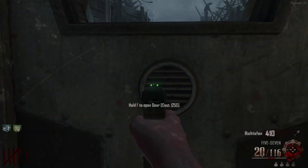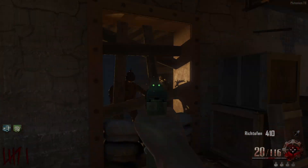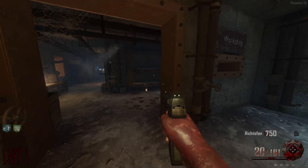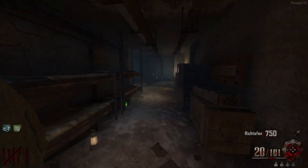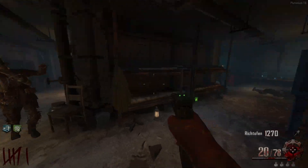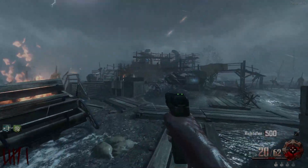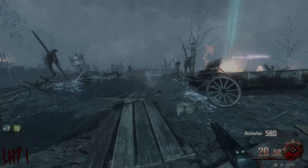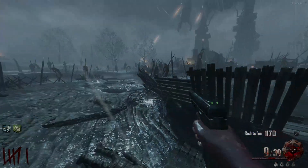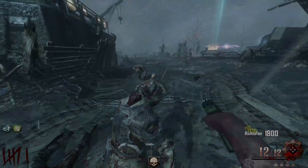This door is 1250 and we need 200 to turn on gen 4 - that's 1450, plus 2500 for Jug. So I need about 4000 points to get Jug. I will for sure be able to get it before the Panzer spawns in - that is just my main goal right now, Jug before Panzer spawns in. This is a sketchy area. A zombie almost downed me - okay, I have enough points to open this door, let me get out of here. I gotta be more careful - on BO2 the two-hit down system is notorious for ending my life.